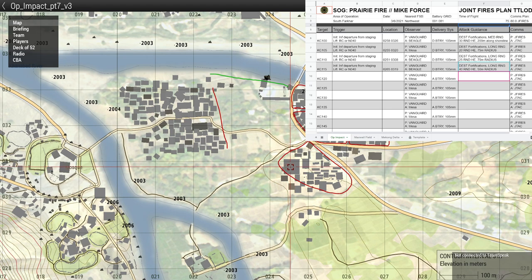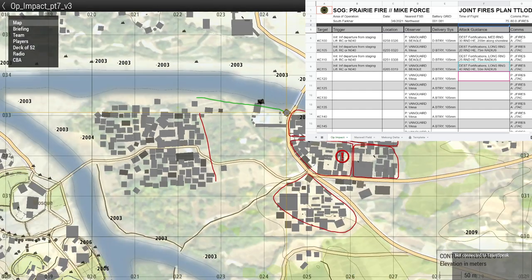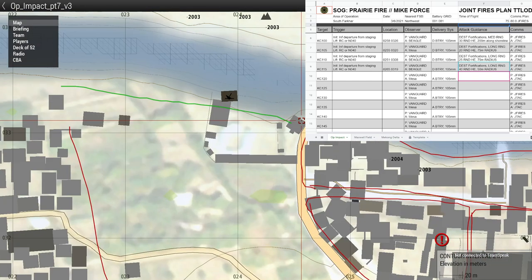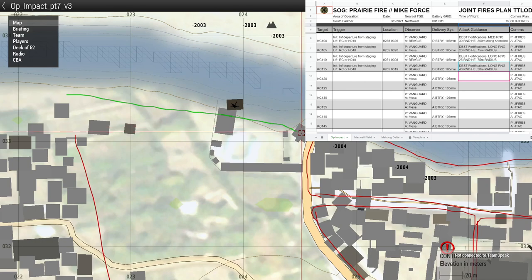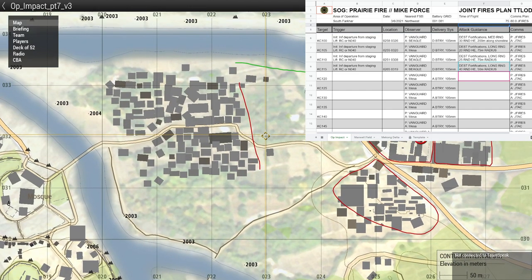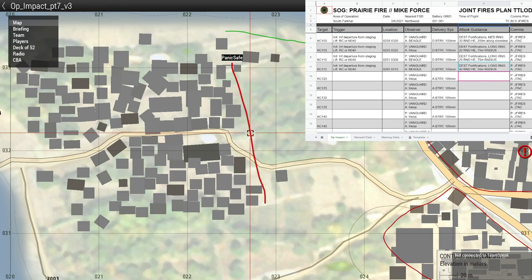Reference building zero two four, zero three three on the shoreline — we took a lot of contact from that one. Now we know operators were using this as a foothold, so anything there that could be used against us has likely been destroyed. But there could be light infantry set up again — that's my take from a thousand feet up. So this one is going to be another linear fire mission based on attitude, centralized grid — Kilo Charlie 120, same trigger.